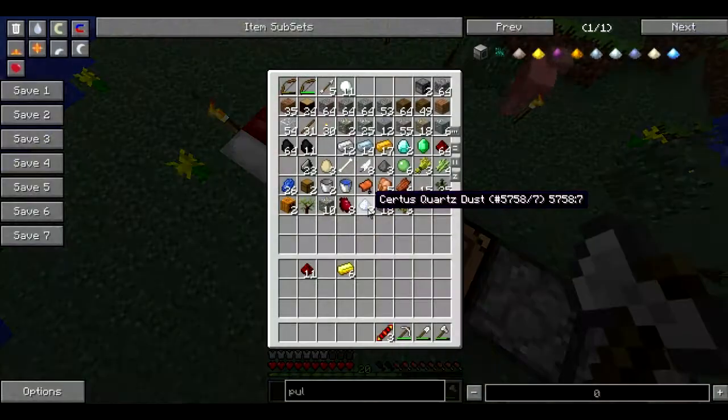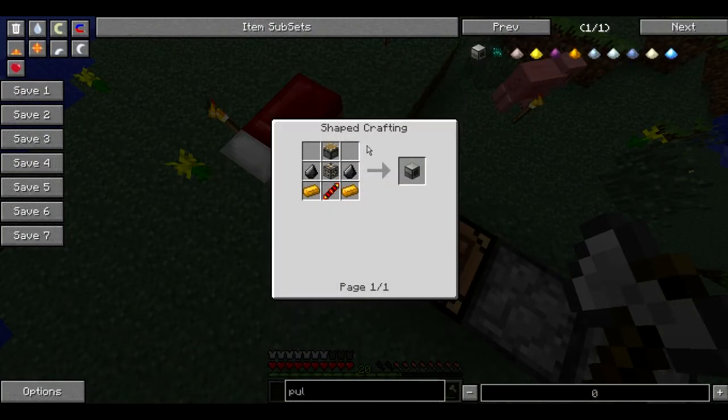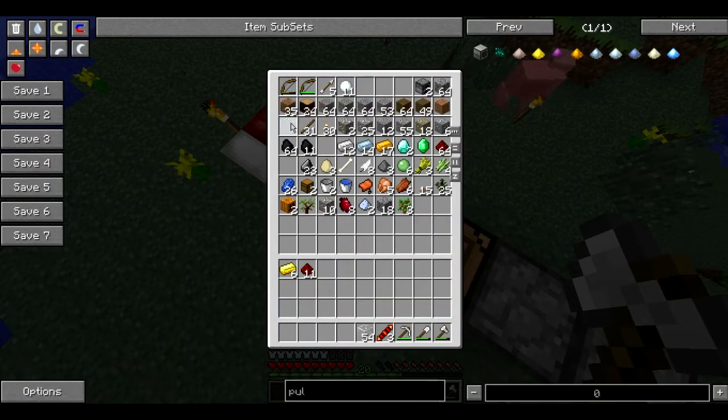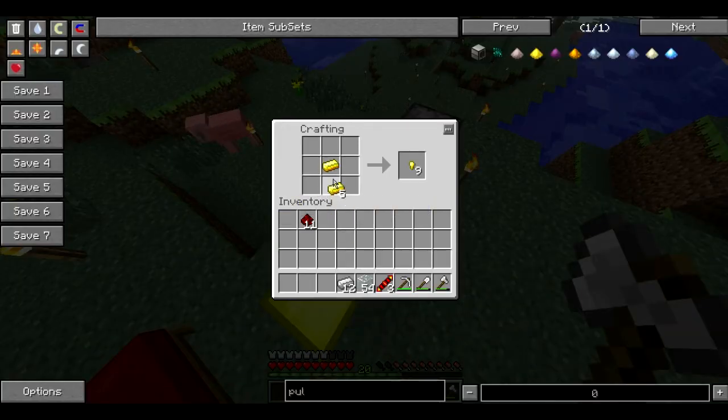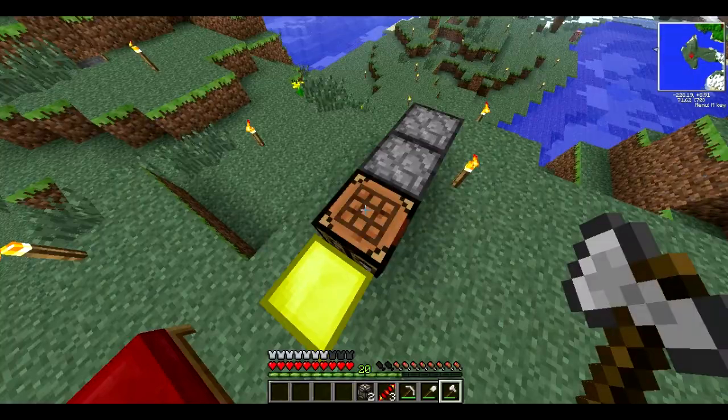There we go. And we also need a machine frame, so we'll check out how that's made. Gold again, glass and iron. So glass, iron, and we've got the gold. Alright, so gold in the middle, iron here I think, and then is it the glass on the outside? Nope, I've got them the wrong way round. That's better. There we go. Two machine frames.